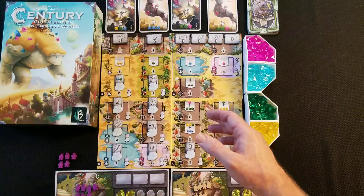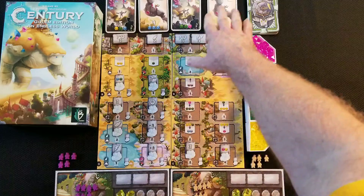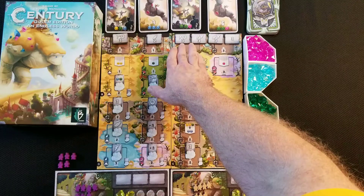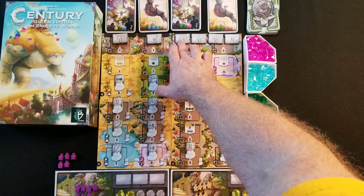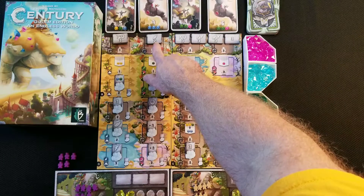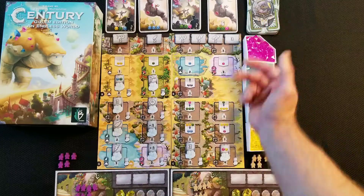The bonus tiles are where the set symbols come into play. For example, this tile has a lightning bolt and a cog — for every lightning bolt and cog combination you collect, you get an extra three points at end of game. This one has the wing symbol — for every wing you get an extra two points. And this one is just a flat three extra points at end of game.